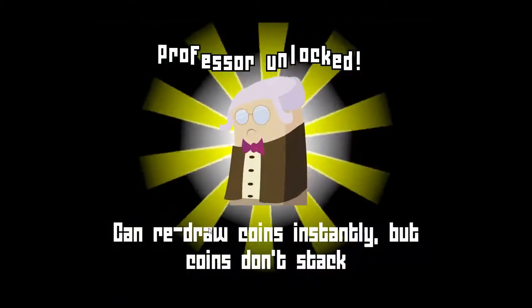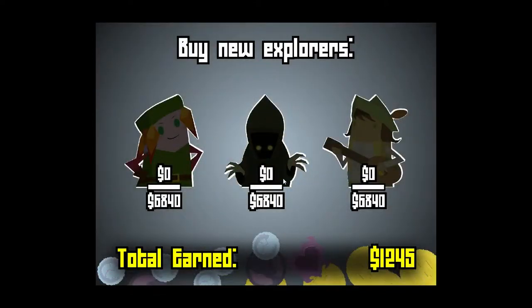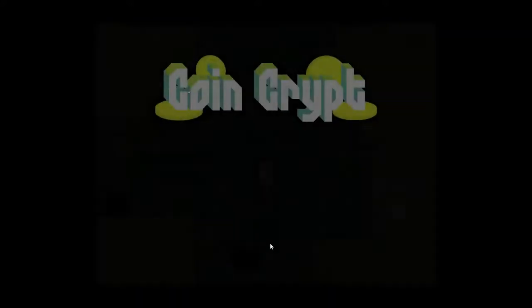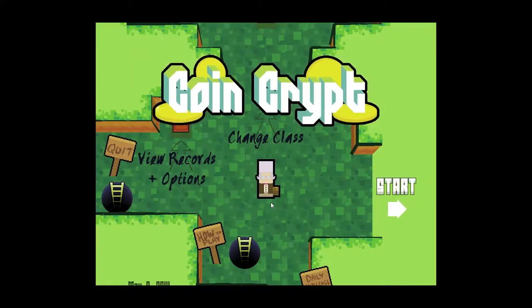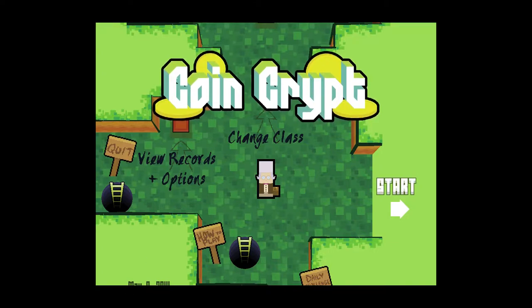Alright, what is this? Can redraw coins instantly but coins don't stack. Oh that's actually really interesting - I am very intrigued by this. Let's try this lady. You can see it was like 4400 to unlock the previous one but now it's 6840. Still though, as long as you keep playing you don't have to be great - if you just keep playing eventually you'll unlock all the things. Well thanks for watching, I hope you enjoyed this video. I'll be back soon with some more Coin Crypt videos showing off some of the different classes and how they play dramatically differently. I hope you enjoyed it and I'll see you again soon.